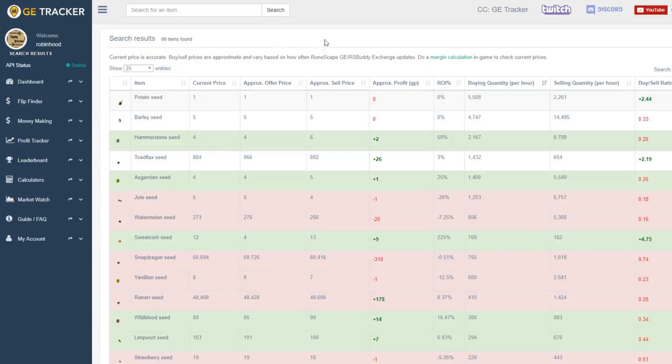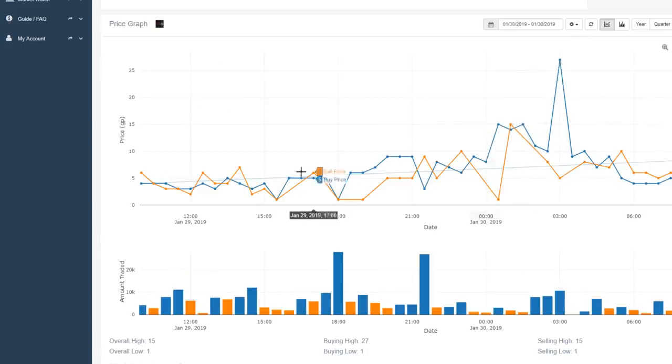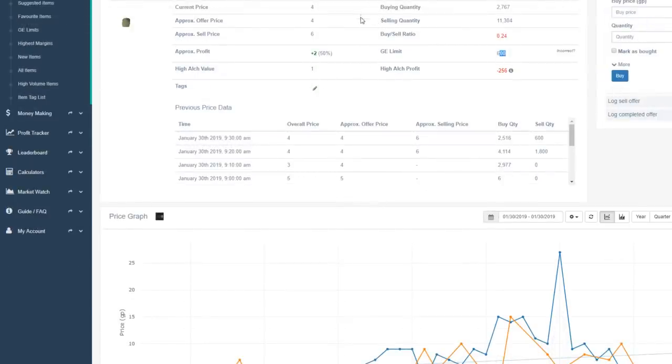Now we have the highest traded seeds, which will normally also be the cheapest. Let's have a look at the Hammerstone seed. The month graph is showing between 1 GP and 5 GP, and the day graph looks like we could buy them for around 1 GP and sell them for 9 to 10 GP — that's not a terrible flip, so I would maybe try that. The GE buying limit on this is 600, which means we'll buy 600 of them every four hours, so we're only going to accumulate a maximum of 4,000 to 5,000 per day — probably closer to 2,000 or 3,000 would be more likely.